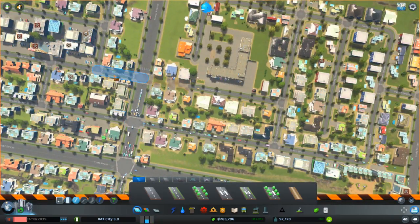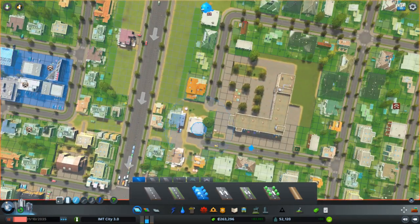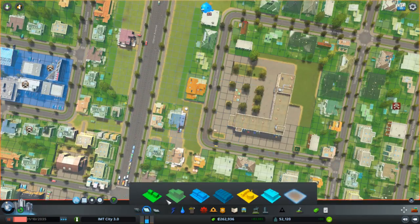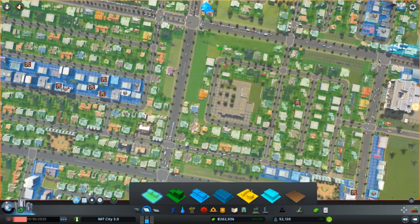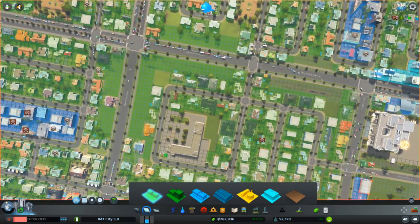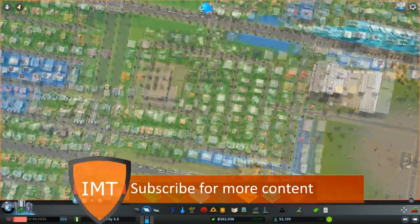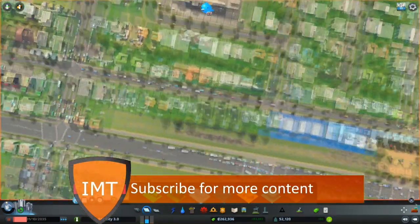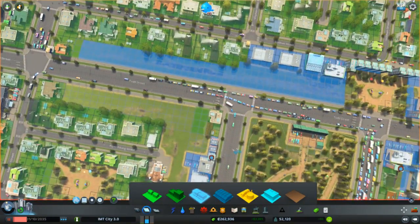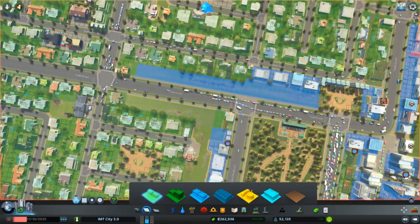I just have to get the traffic flow a bit more going. And why is there no road here? No idea. Doesn't matter, it's going to be fixed now. So there is a bit more demand for commercial, so let's get a bit more commercial in — that would also be nice. And this will be just housing.